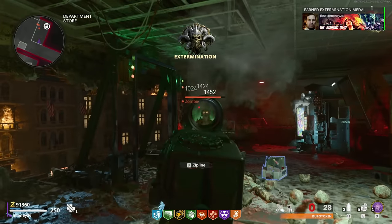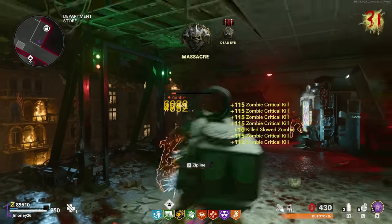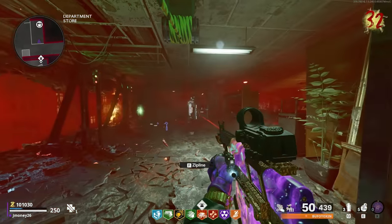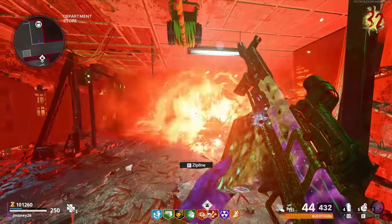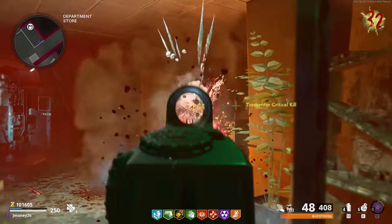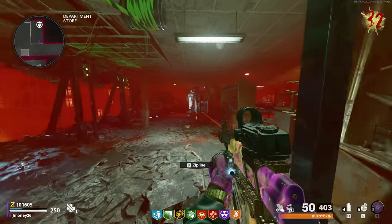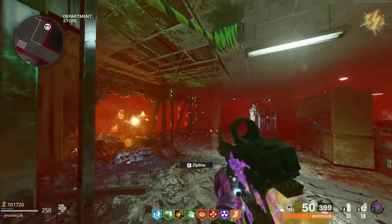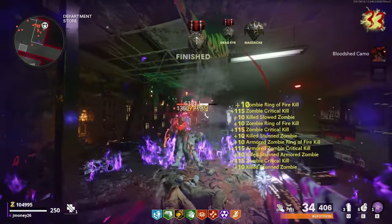I'm just trying to find ways to be more efficient. Look at this crit farm right here — if you train them up before you climb up and they're all climbing at the same time, it is just easy crits. Another good part about this map is the dog round — you can get crits on tormentors. I'm hoping we finish this before round 48 or 49, something like that. Right now we're at 1,195 crits — basically need to double that. There's our bloodshed camo — 1,500 kills. There's a Panzer coming.